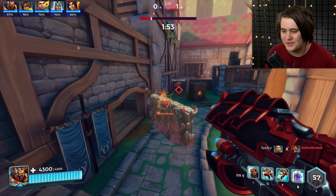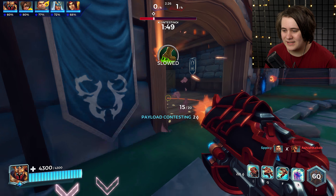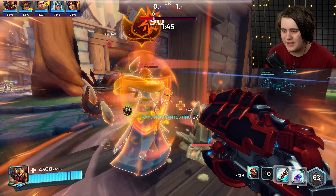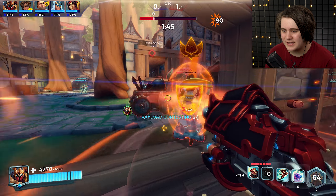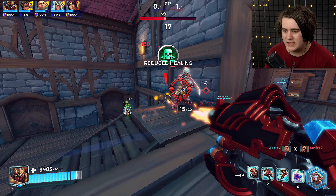The most annoying thing about this game, and the reason it's probably going to go way worse than I expected, is the fact that Strix is just going to have free reign up there because no one's going to flank him. We don't even have a flanker — we have three damage characters and a healer. I do see you — don't think you're slick. Does she even know I'm behind her? I missed my grab but that's fine, she's dead anyway.